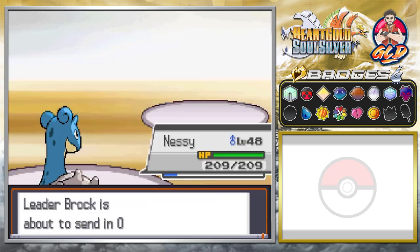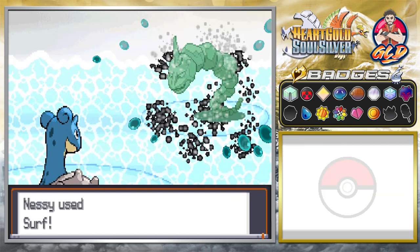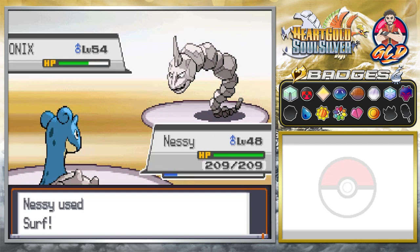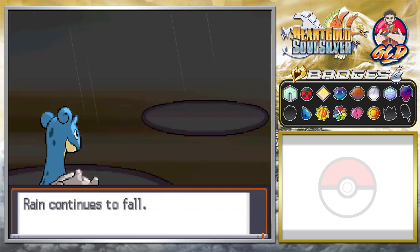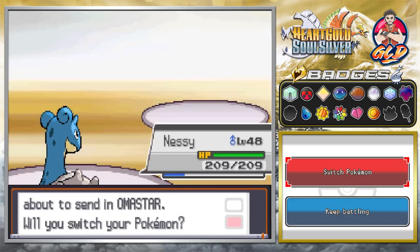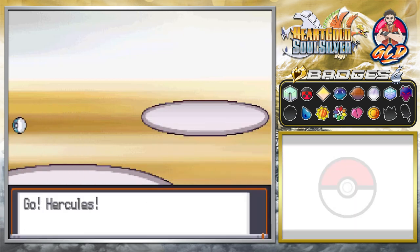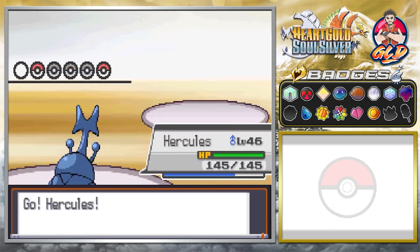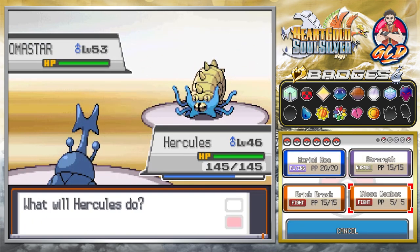I think it might be time to switch up the experience share. Continuing with a Surf attack — there we go, Surf for the win. Onyx not doing so great. Nessie kicking butt and taking names! Now Omastar is coming out — Omastar is part Water-type, so we have to switch. Grass-types or a good Fighting-type Pokemon are best to beat Omastar.